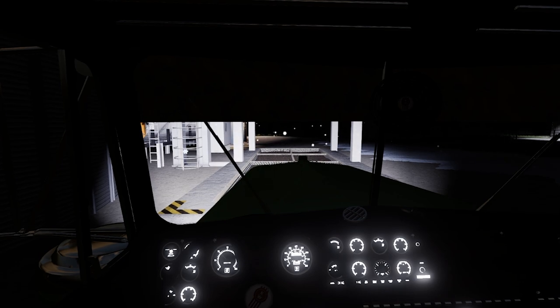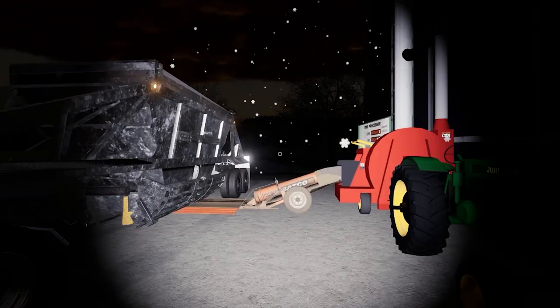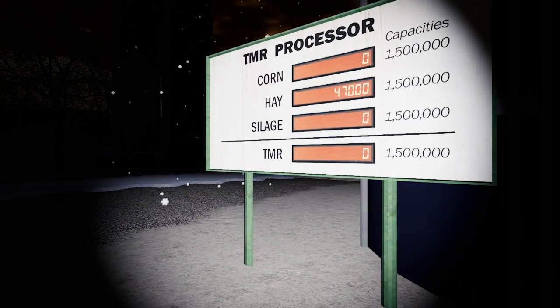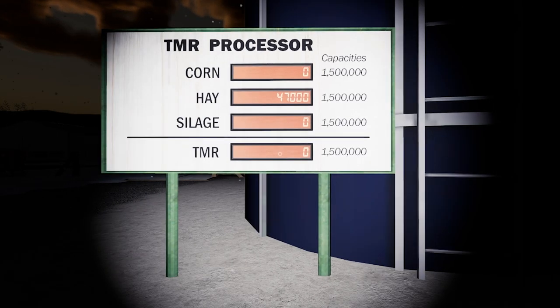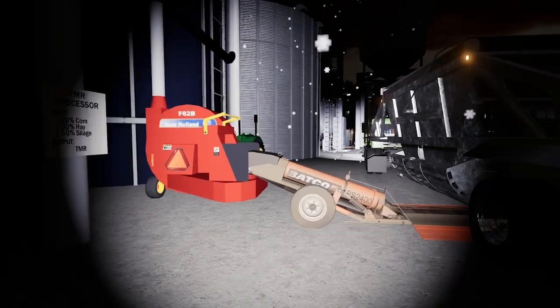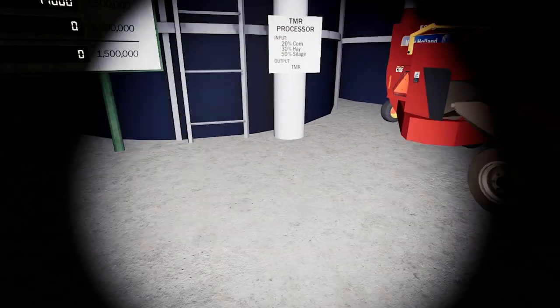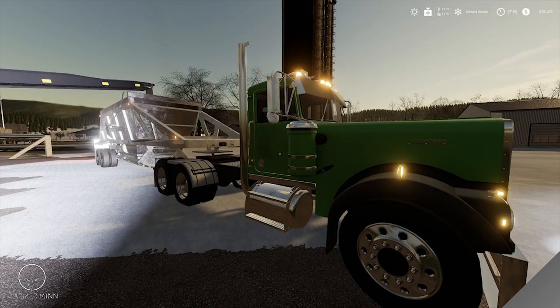There's my mag light — a little John Deere tractor running the backhoe conveyor. We do have 47,000 liters of hay in there, so the corn is emptied in there. It's so dark you can barely see anything. How about I chat with you in the morning and we'll go from there.